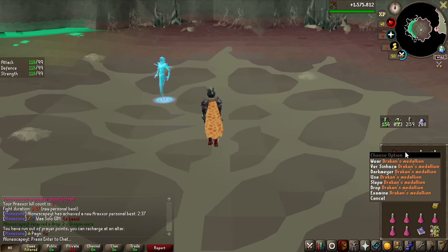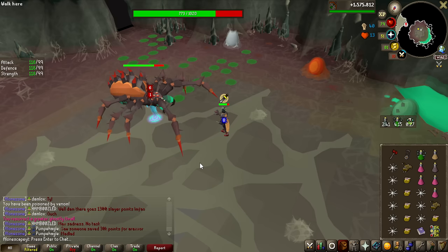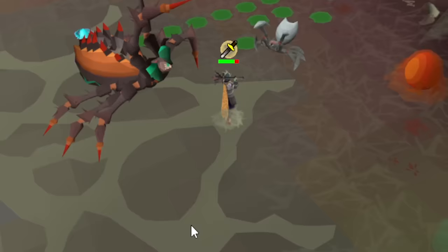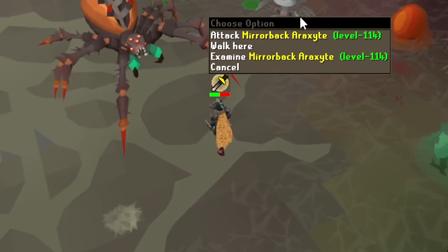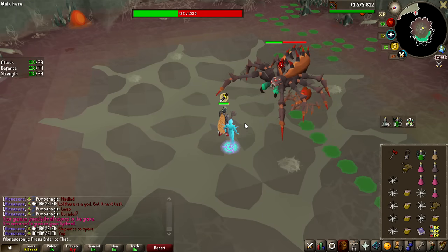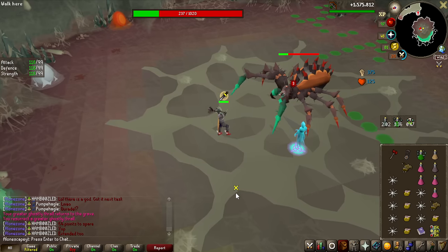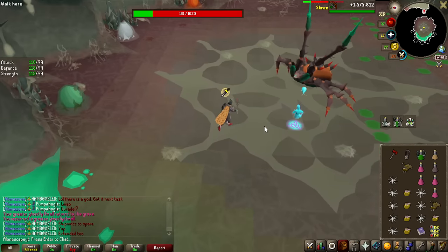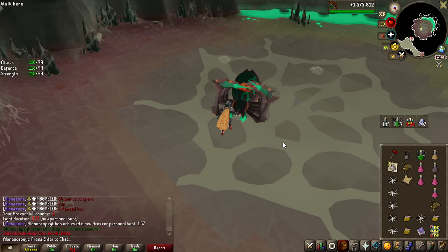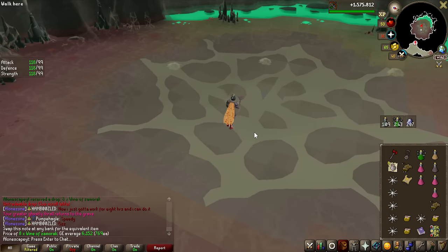Let's get some more food and try this again without using the entire inventory messing up. On my second kill, I found some neat stuff about the minions. I'm still not entirely sure how to deal with the mirror-backed spider because when you attack it, it still reflects damage onto you. One of the coolest things though: the exploding spider — you can actually lure it under the boss, let it explode, and it deals 80 damage to Araxor. So when you can, definitely do that. Second kill came in a lot quicker — 157. And we already have an elite clue scroll drop!